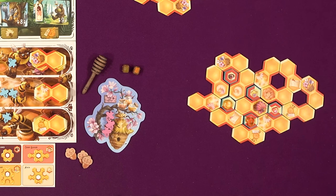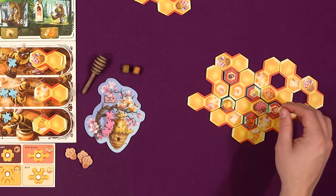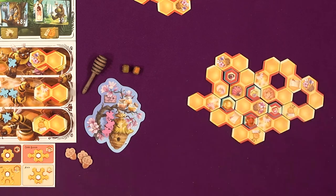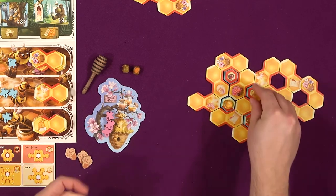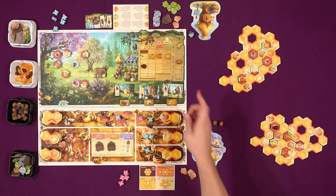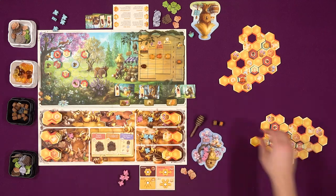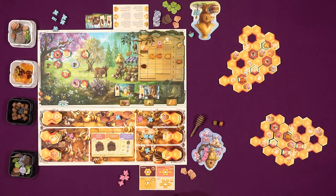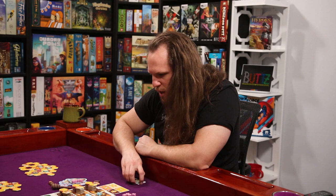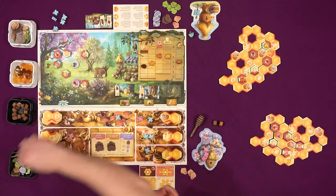And then I will fan - where do I want to fan? I'm going to go fanning right here - go boom and boom. And then I'll complete a market order - I'm going to do this one, which is going to be a cherry blossom and then an acacia. And that'll be this one that allows me to do another market order. I'm just going to go ahead and sell this rosemary then for six bucks. I have to recall my bees.